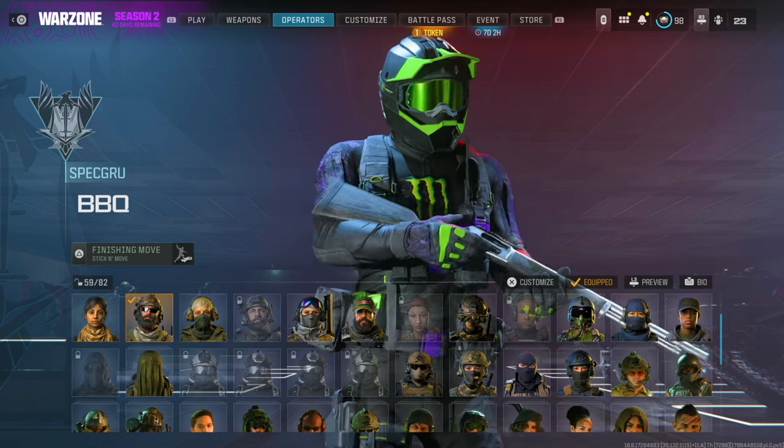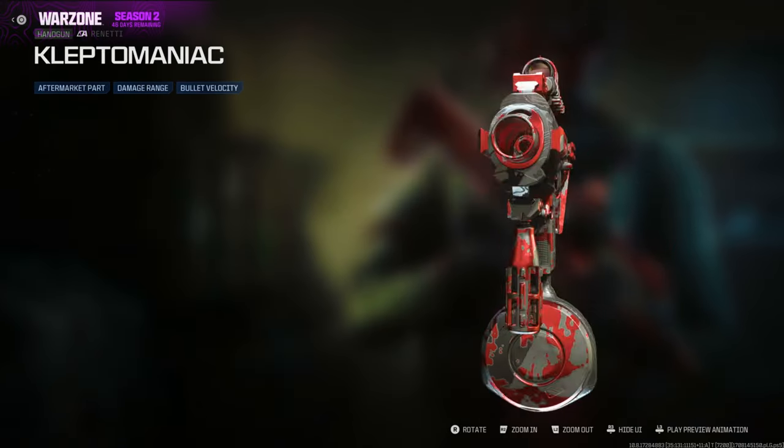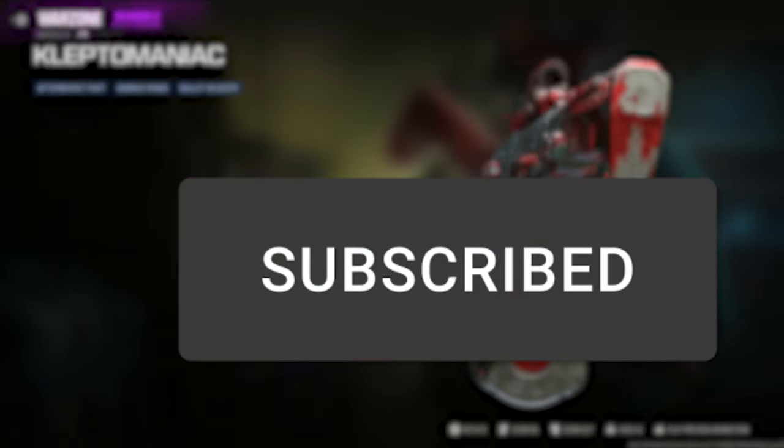You can get all these blueprints and operators for free right now on Modern Warfare 3 Zombies — completely free. Drop a like, subscribe, and let's find out how.